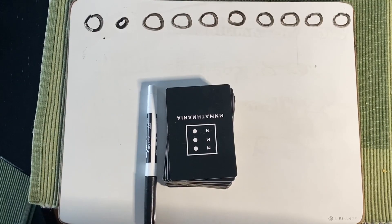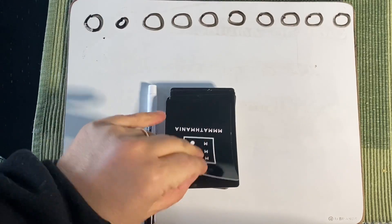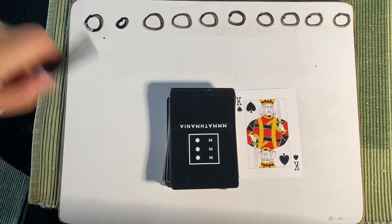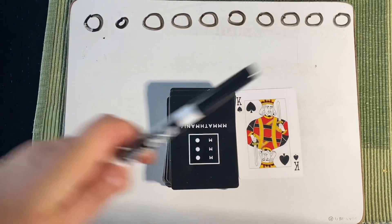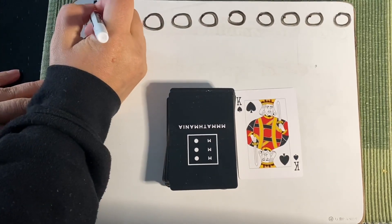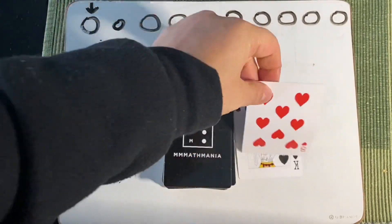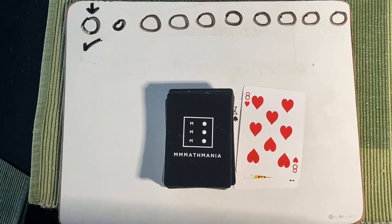This is how you can set up the game on a student's desk. We reveal the very first card, and again it's a king. I'm going to decide whether the next card is higher or lower — I think it's lower — so I'm going to draw an arrow down. And I am right, so I get a check mark.